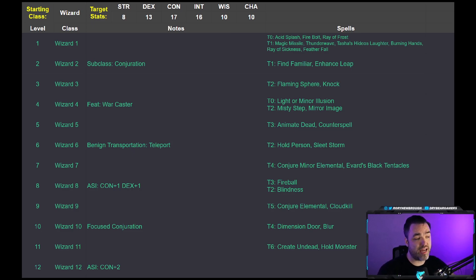For starting stats, this build is going to be a conjuration wizard focusing on elemental summons, concentration spells, and amplifying the damage of our teammates. You actually don't need that much intelligence here because your minions and party members are going to be doing most of the damage. You just need a lot of constitution to maintain your summons and concentration effects and to help you survive.